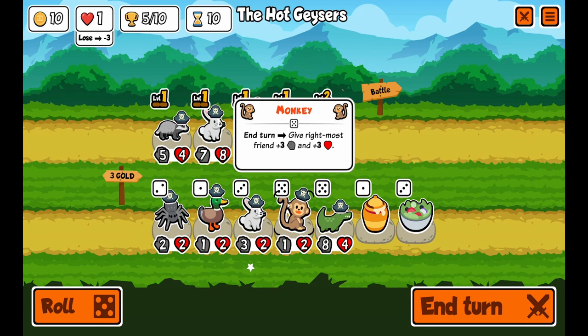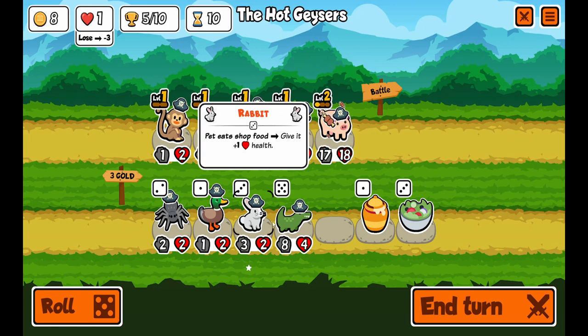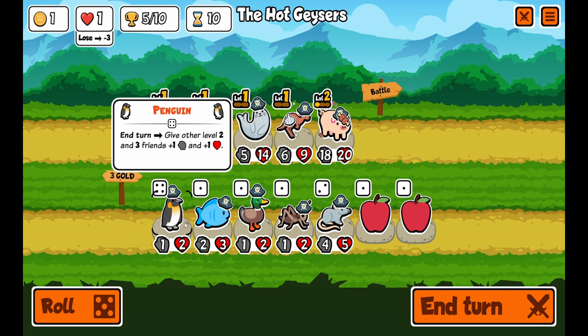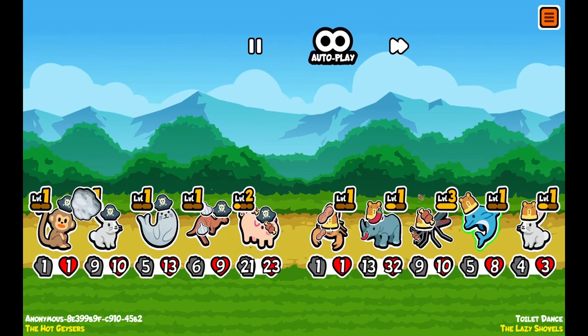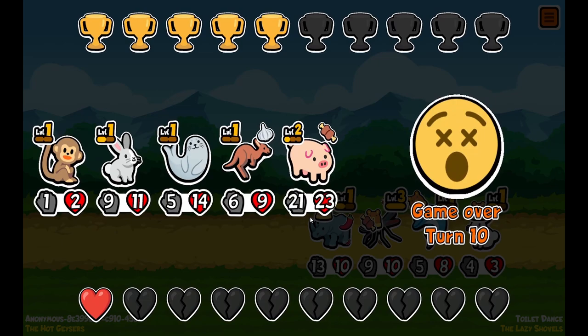Monkey's pretty good — let's get a monkey. He gives the rightmost friend plus 3 health and plus 3 attack when a friend dies. Buying an upgraded rabbit and a salad bowl. I'm trying to get him as much food as possible, that's my goal. Oh no, he's going to instantly die. We've lost it — my whole strategy relied on that one guy.